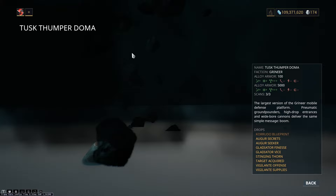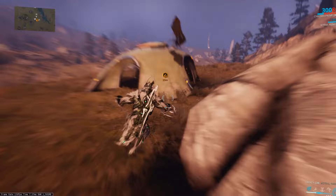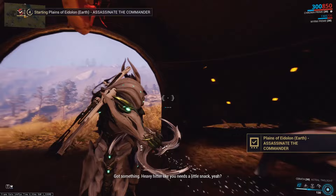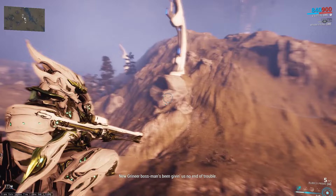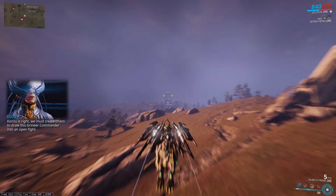I haven't even gotten the Blueprint yet, and I've done a lot of these Thumpers. Because the level of the Thumper is based on the level of the enemies, what we can do is actually pick up a bounty in the Plains of Eidolon based on what level Thumper you want. For me, it's always going to be the rank 5 bounty. There's no real reason to do the lower bounties because the drops just get better as the Thumpers get higher in level. The only real reason to lower the level is if you're having trouble with the higher Thumpers. But because I want the Doma to spawn, I'm going to be picking the highest level bounty.